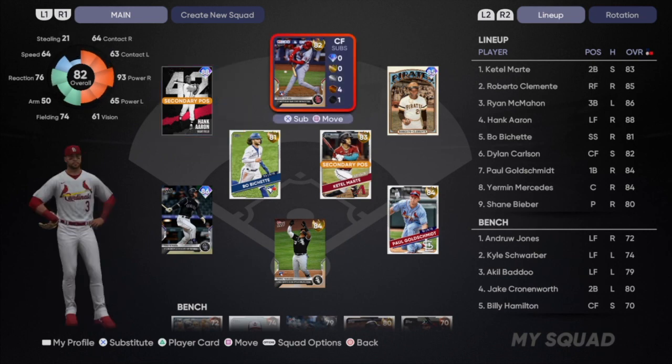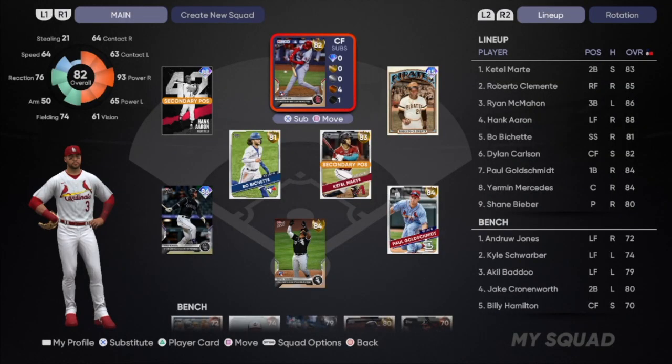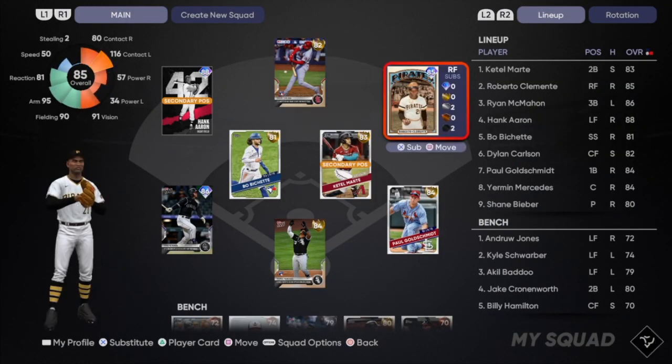In center field we got the Tops Now Dylan Carlson. Last year everybody loved Carlson's swing — I think they changed it for this year so who knows if it's going to be as good — but he does have that 93 power versus righties so he's going to be nice out there in center field.